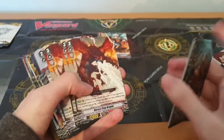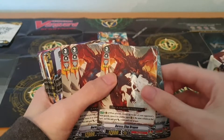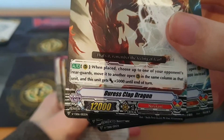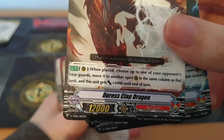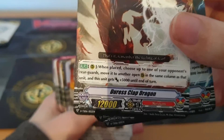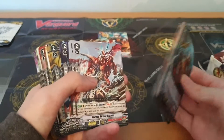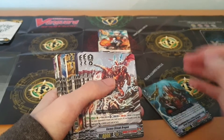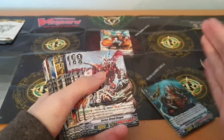So basically, you're using your grade ones and twos to set up by getting rid of the front row guards, then placing grade threes to capitalize with brute force against a now potentially defenseless opponent. The other grade three — when placed as a rear guard — lets you choose one of your opponent's rear guards, move it to an open rear guard circle in the same column, and this unit gets plus five thousand. Again it's about controlling how few rear guards your opponent has.